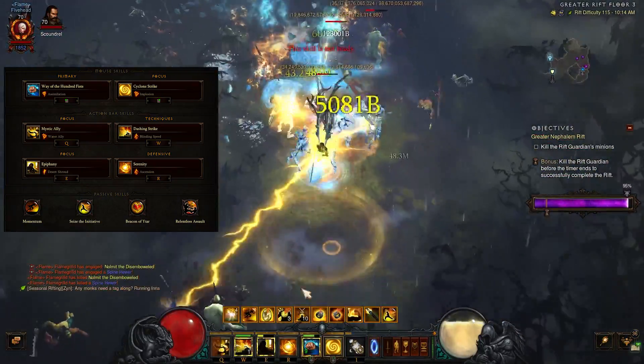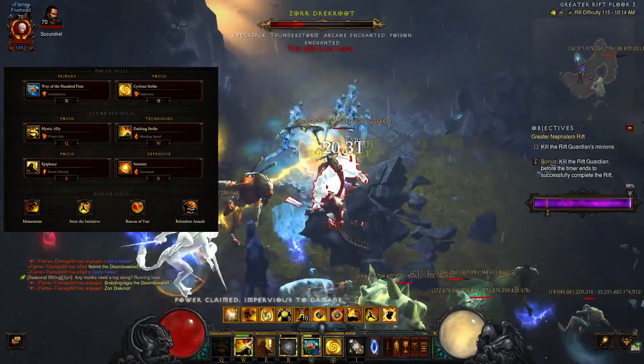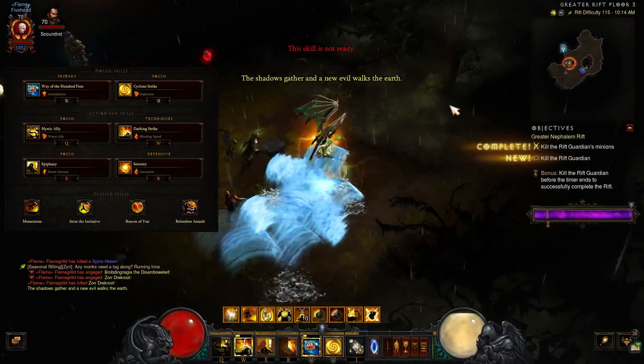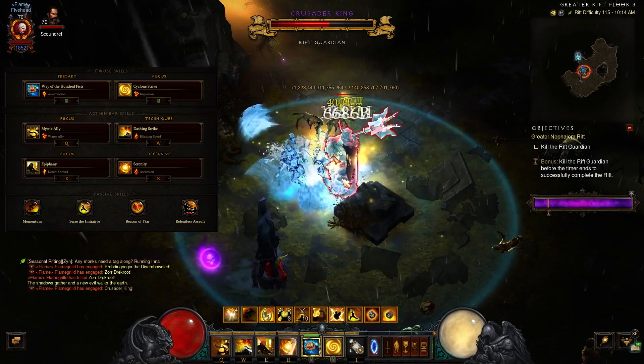For passive skills I've opted for Momentum, Seize the Initiative, Beacon of Ytar, and Relentless Assault. My ethereal also has a Harmony passive. The passive on your ethereal is not really a big deal — hopefully it's not completely useless, but there's not much you can do about that.